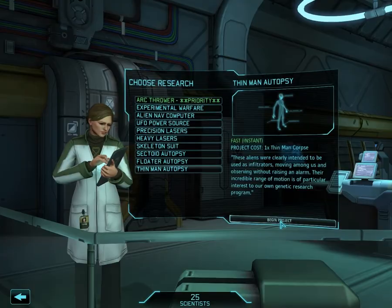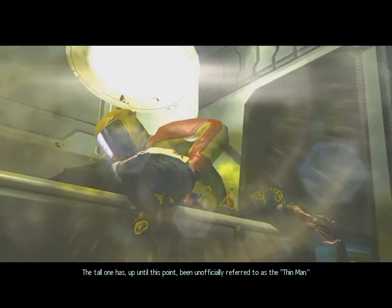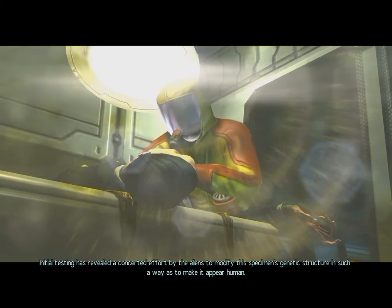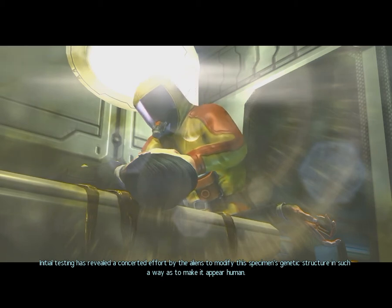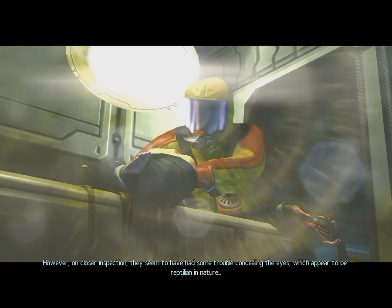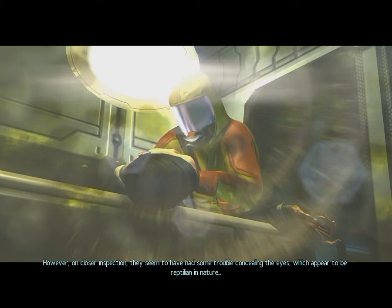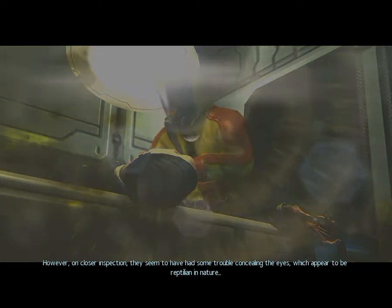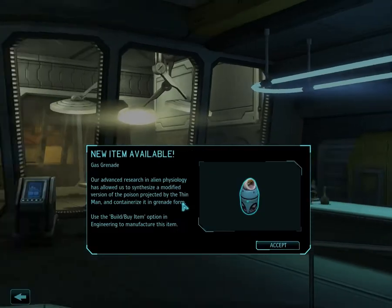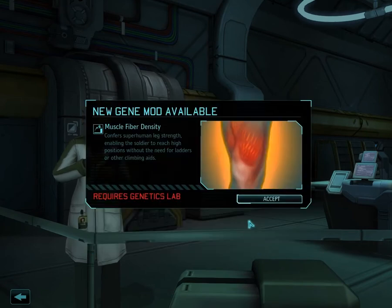There are better options out there. Thin man — here we go. The Torquan has, up until this point, been unofficially referred to as the thin man. Initial testing has revealed a concerted effort by the aliens to modify this specimen's genetic structure to make it appear human. However, on closer inspection, they seem to have had some trouble concealing the eyes, which appear to be reptilian in nature. No way does this look anything like human. Gas grenade!